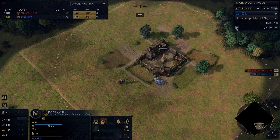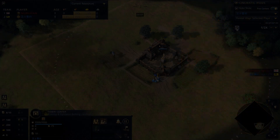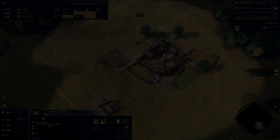First, let's look at Nubadon vs. Louis MT. Louis MT is a player known as the up-and-coming player from China, and you really see it in this series. This first game, where Louis plays Order of the Dragon and Nubadon plays English on Coastal Cliffs, really exemplifies the playstyle of maintaining space and buying time. Louis MT, as Order of the Dragon, is a slower civ but stronger with the recent eco changes from the patch. He knows that trying to fight English straight up in Feudal can be tough.